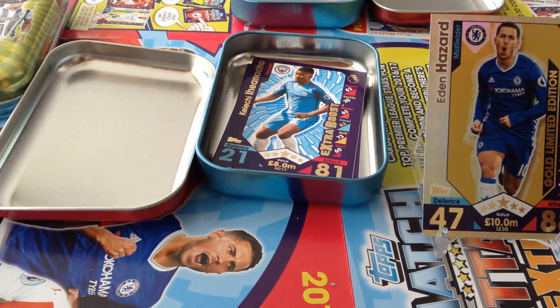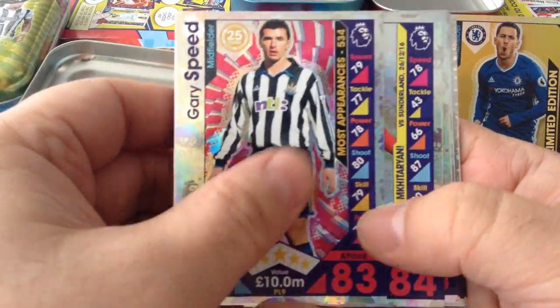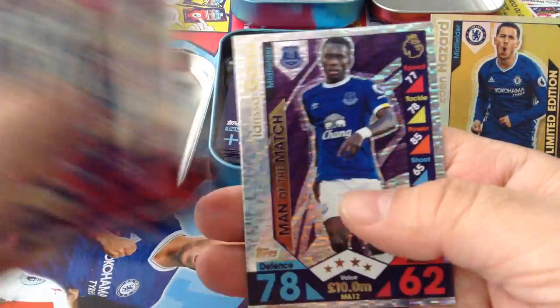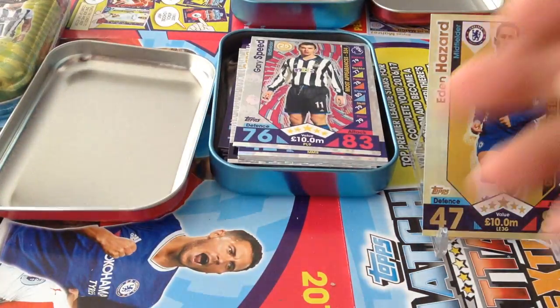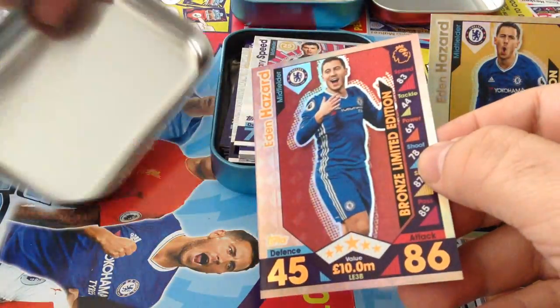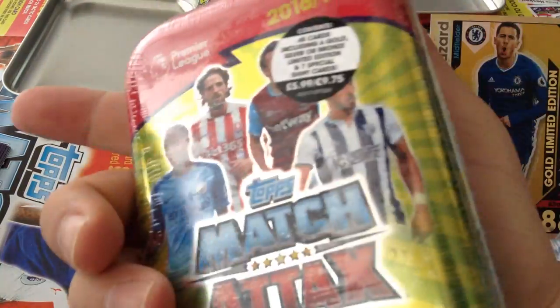Let's have a look at our special cards. Gary Speed Legend, Mkhitaryan Magic Moment, Rooney Legend, Antonio Magic Moment, Della Alley Magic Moment, Johnny Evans Man of the Match, Paul Pogba Man of the Match, and Gamma Man of the Match. Let's have a look at our limited edition — see what we gonna pull in the second tin. Boom — a bronze. So in the blue one we got a bronze Eden Hazard.